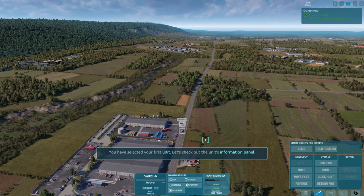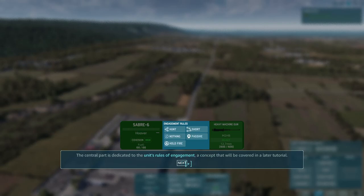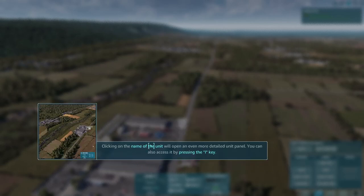You have selected your first unit. Let's check out the unit's information panel. The left part of the panel displays general information about the unit. The central part is dedicated to the unit's rules of engagement. The right part is dedicated to the unit's weapon loadout. Clicking on the name of the unit will open a more detailed unit panel — you can also access it by pressing the I key.